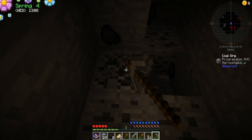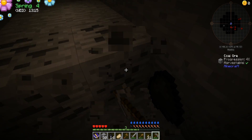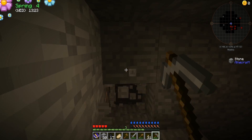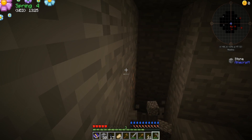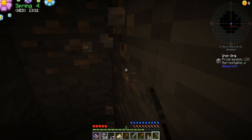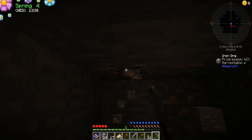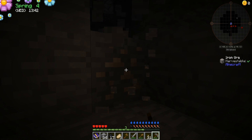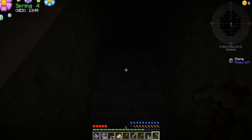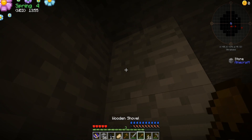We need iron but we need to go a little bit further down. Iron can be here but a lot of times it's farther down. So we'll keep going — there it is right there! See, told you it was farther down. All right, we'll get all the iron that we can. That's not iron but this is — there we go. That gives us nine, so not too bad.